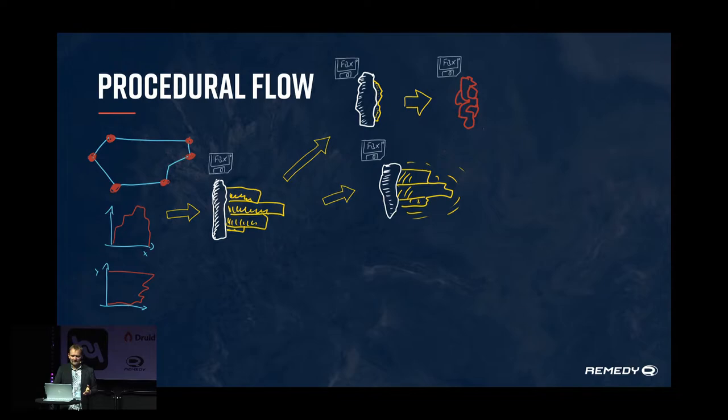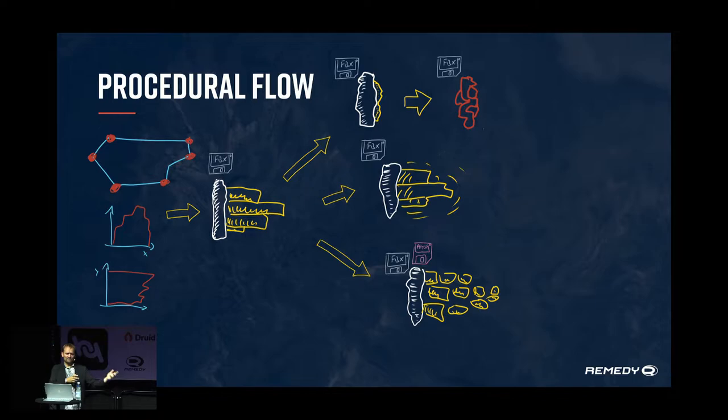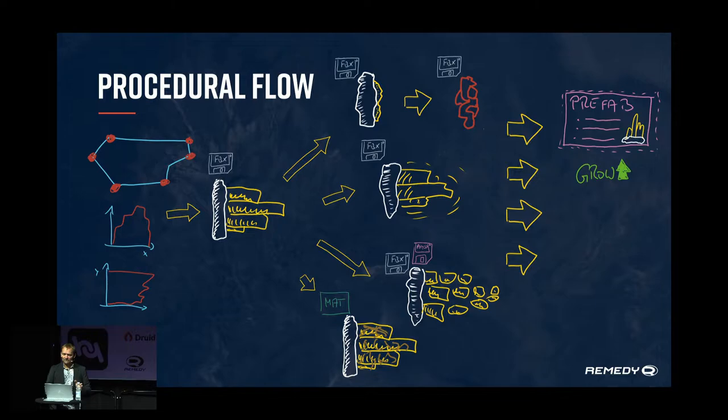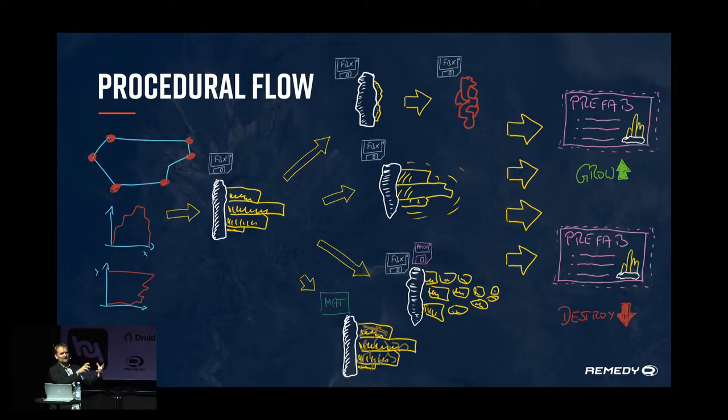Then we have the growth animation, the physics part — similar to how a piece of furniture works but made with crystals — defining what happens and how it crumbles when you shoot it. The breaking state is just a material change, not even a different 3D object. All of that is built into prefabs: a prefab for growing and a prefab for destroying, which you place in the game world and they do their thing according to those established rules.